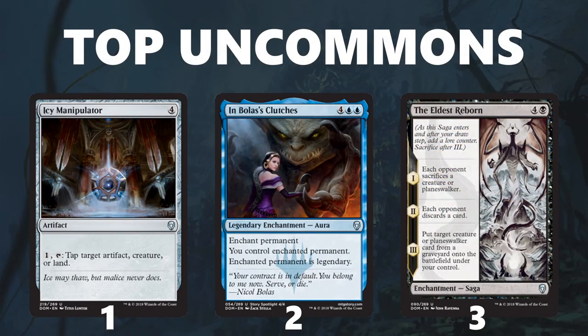Moving on to top uncommons — starting off at number one, Icy Manipulator. It just does so much: taps creatures, you can go tap on end step, tap on your turn to finish the opponent off, or just keep problematic things at bay. Definitely take it over every single common in the set, and even most rares, because it's guaranteed to make your deck and be excellent. Next up is Ixalan's Binding — just stealing your opponent's permanents is great. Even though it costs six mana, it really rewards you for it. At number three is The Eldest Reborn, just a ton of value packed into a card. This is one of the best sagas to pull off the Blink of an Eye trick with — in response to the third trigger, you Blink of an Eye it back to your hand and get a ton of value. It does lose a little against Saproling tokens, which is why it comes in at number three instead of number two, but it is still an absolute house and worth splashing aggressively if you can get Skittering Surveyors or Grow from the Ashes to fix.